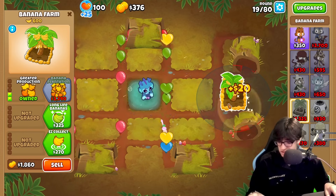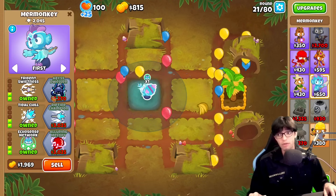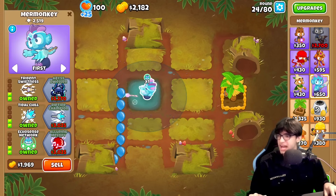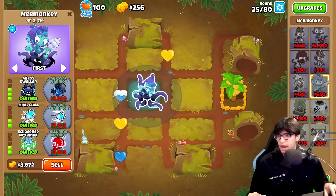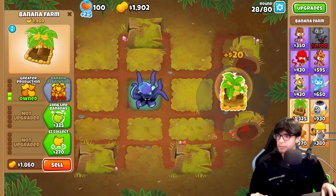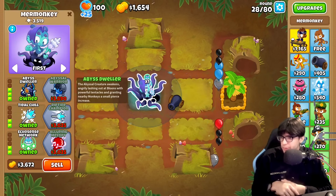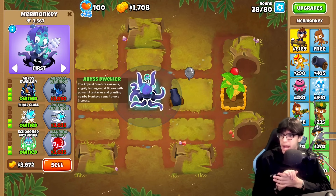We need some money up in here because your boy's broke. We do have a 2-2-2 mermonkey and that's pretty cool on its own. Judging by our inability to defeat everything, I think I'm gonna get up an abyss dweller. The abyssal creature awakens, angrily lashing out at balloons with powerful tentacles and granting nearby monkeys a small piercing increase.